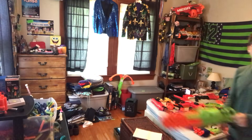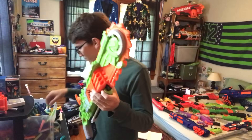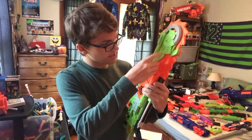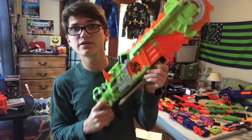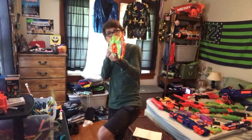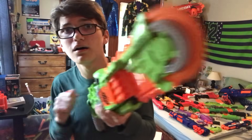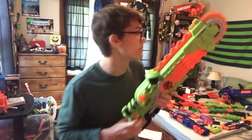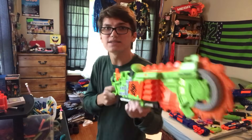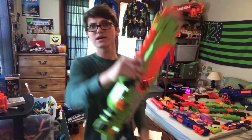Then we have an oldie but a goodie — this is the Nerf Zombie Strike Brain Saw. How this works: you take your darts and put them into either side; it works from the left or the right. You prime it at the bottom with pump action and then you take your shots. It also has a saw on the front, so if you want to go up to the zombies and kill them with the saw instead of the gun, it'll work that way.